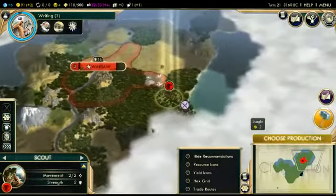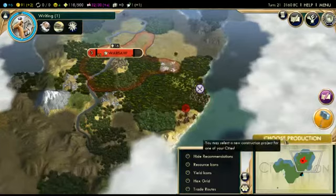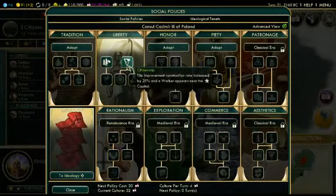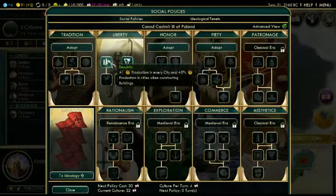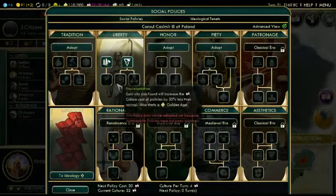Another cultural policy. We need to do the policy first. This gives us a free worker, so this would allow us to not build a worker and just continue with other buildings — perhaps a library once we can. I like the free worker a lot. We'll do that and then we'll go to Representation and then we'll expand.